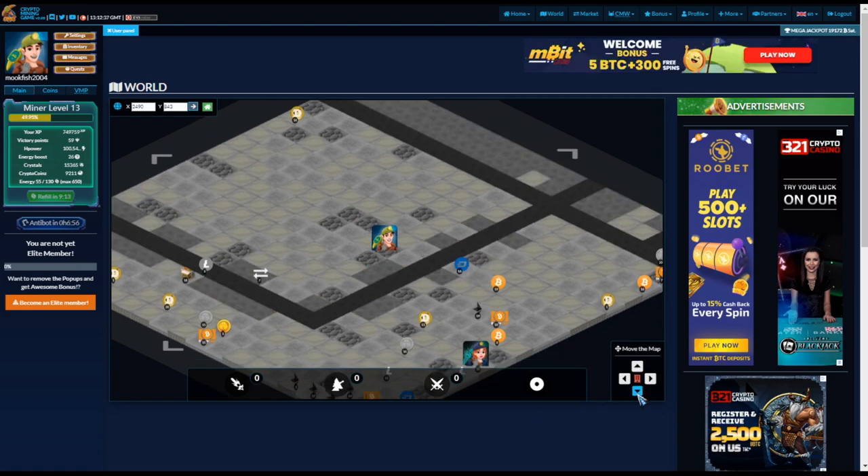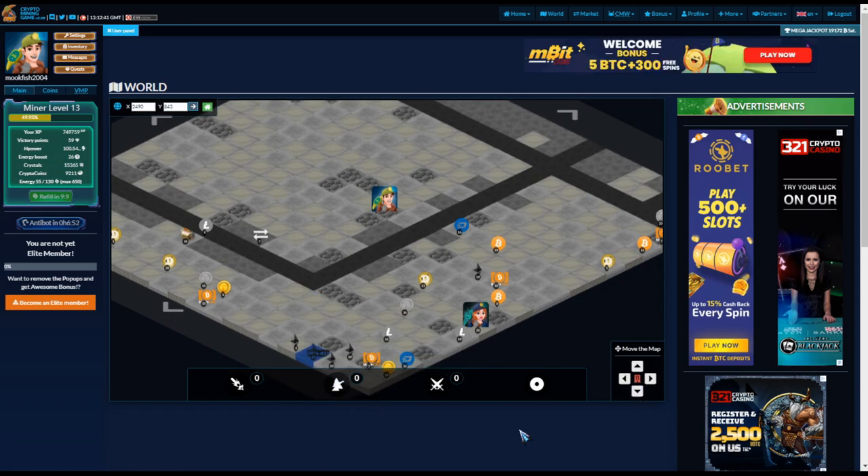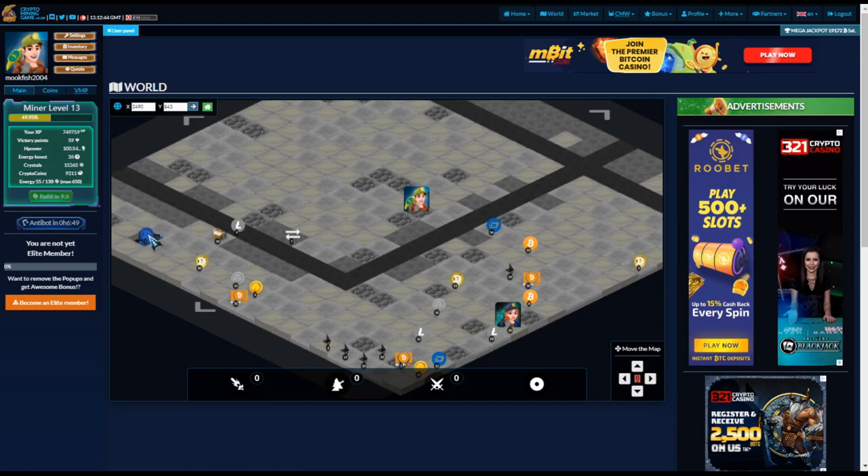If I send a drone, anything at level one isn't really worth it unless it's actual hashing power — you'll see a lightning strike icon on a square for that. Anything below level three or four I'm not really bothering with, unless it's hashing power. Let's pick this level 12 target and send it there — that's going to take eight minutes. It does take time, so be patient and allow it to build up.